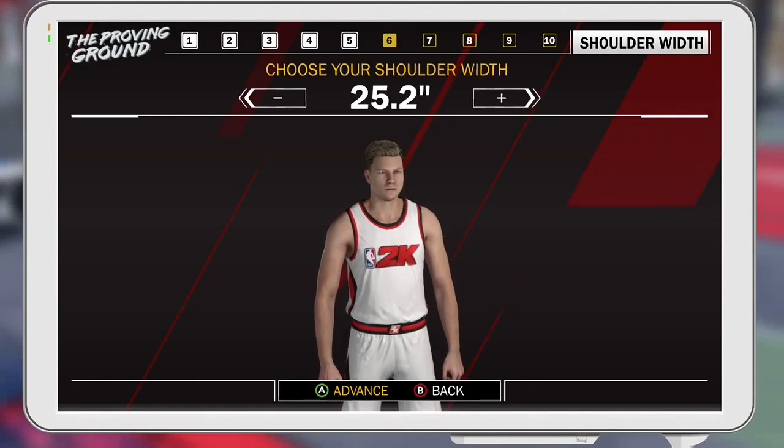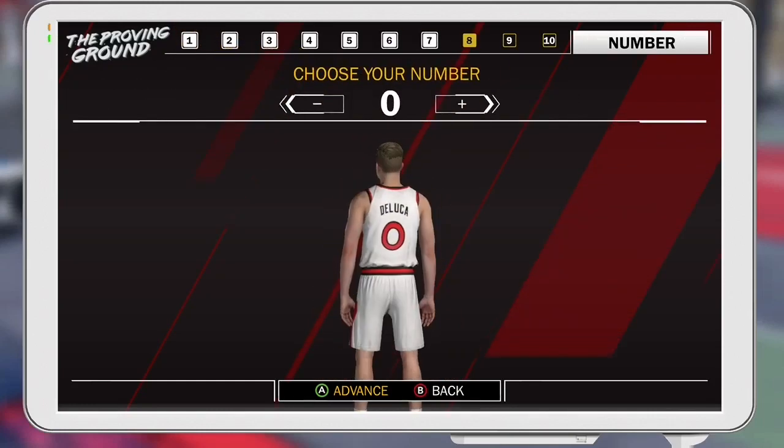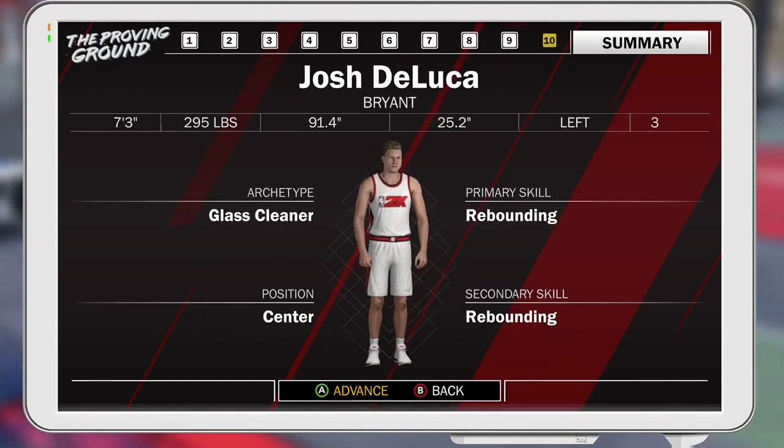Shoulder width — definitely max that out, because you're going to need it for grabbing rebounds and blocking. The rest of the appearance options really don't matter, so you can choose any of those. So your final build is going to be 7'3", 295 to 305 pounds, 91.4 wingspan, 25.2 shoulder width — and yeah, you're a pure glass.